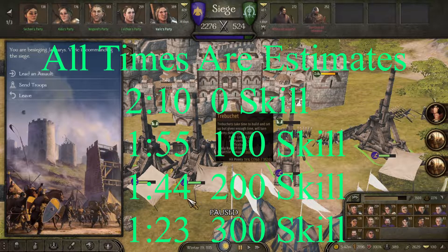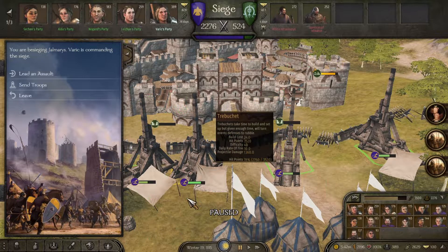Of course, these times will vary a little bit considering that we're pausing and doing other things, but as you can see, as we went up and chose the right perks, our time came down significantly each time. I hope this helps to show you that engineering is an absolutely vital role if you want to take over towns very quickly. Until next time, take care and thanks for watching.